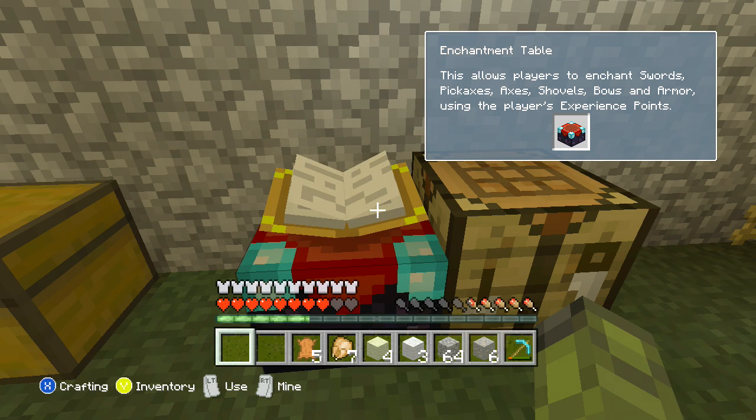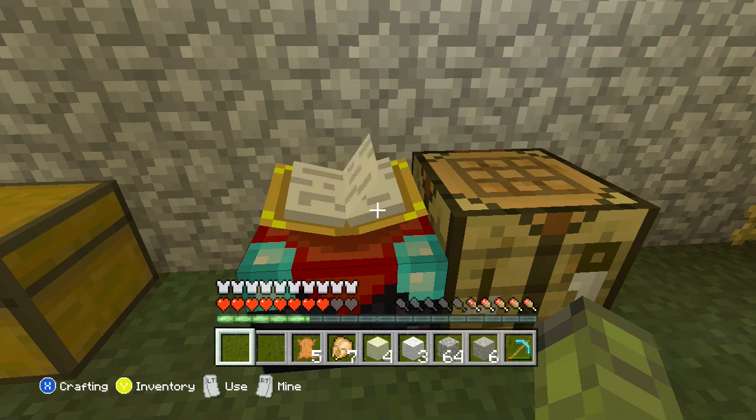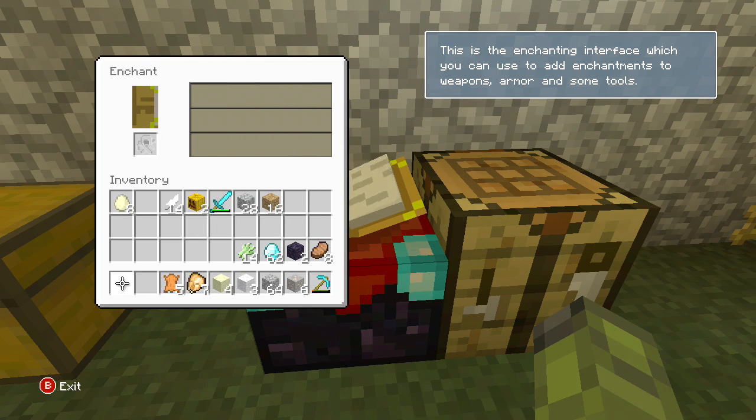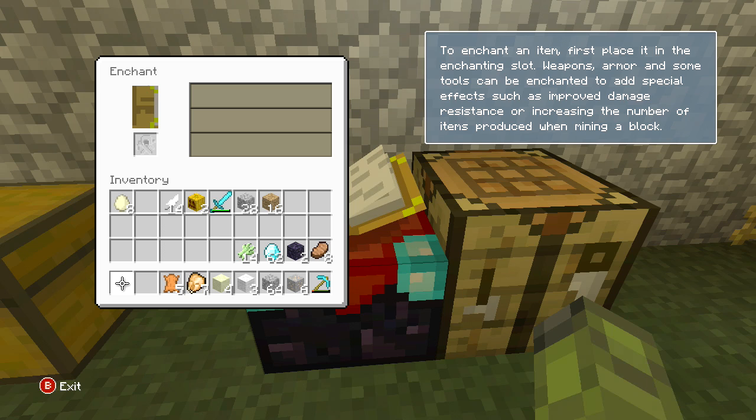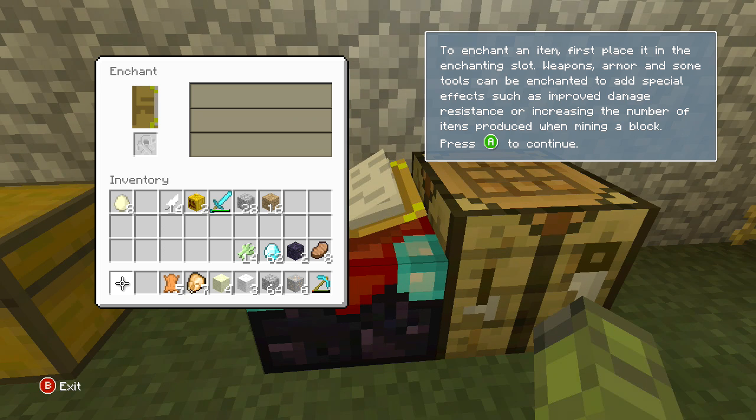This allows the player to enchant swords, pickaxes, axes, shovels, bows, and armor using the player's experience points. Press A to learn more. To enchant an item, first place it in the enchanting slot. Weapons, armor, and tools can be enchanted to add special effects of improved damage or increasing the number of items produced when mining a block.